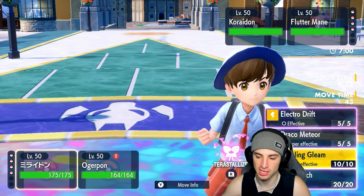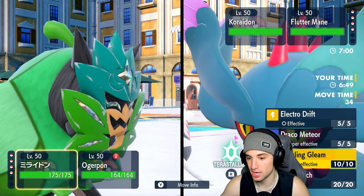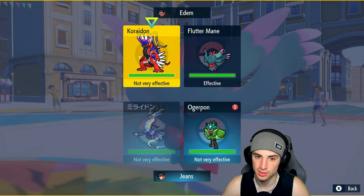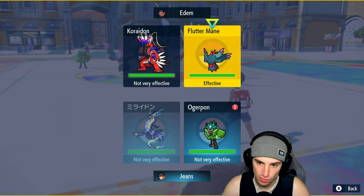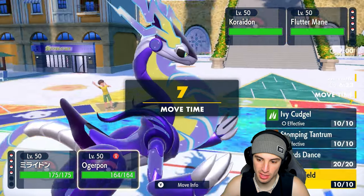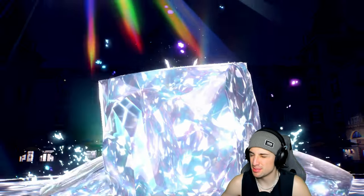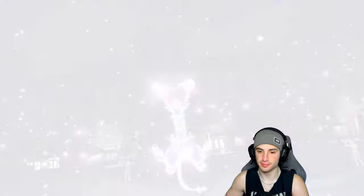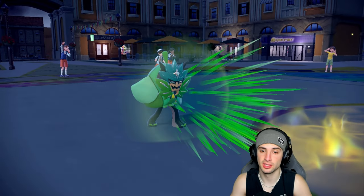Koraidon is going to get a Special Attack boost from Flutter Mane's Protosynthesis. I think we Terastallize and go Electro Drift into Miraidon. Actually I could Bolt Switch pivot and bring in Iron Bundle for speed control. I kind of like that Bolt Switch play so I can bring in Iron Bundle. Actually I'll Spiky Shield here instead, going after Flutter Mane. They might Tera Fire — that's my only problem. Both of us end up protecting, so it's a good neutral turn.